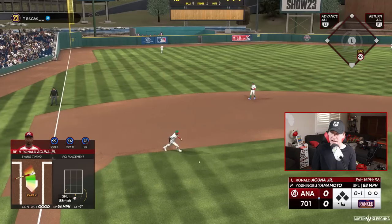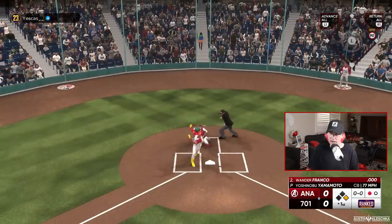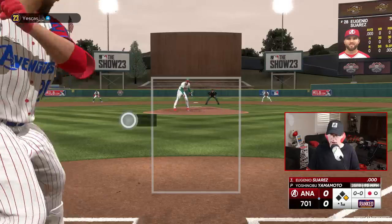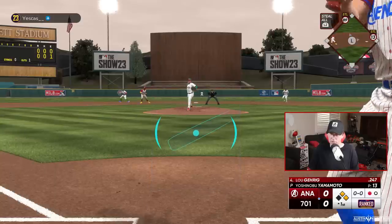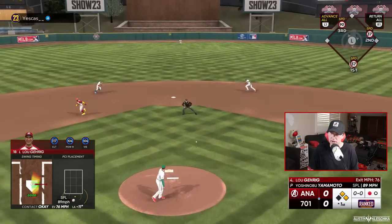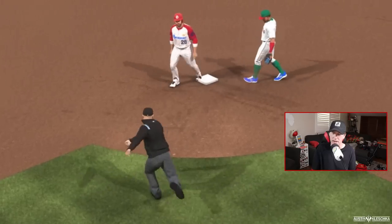Acuna gets it knocked down but he's really fast, so he should beat it out. Okay, that was a lot closer than it should have been. I wanted the check swing. Lou Gehrig — I actually have a lot of experience with this card. Get up the middle — no. He barely got me.